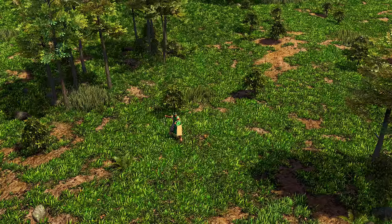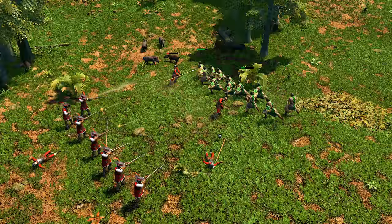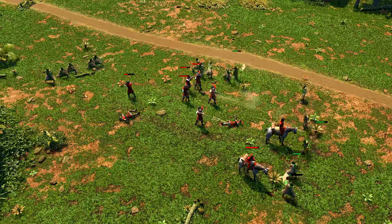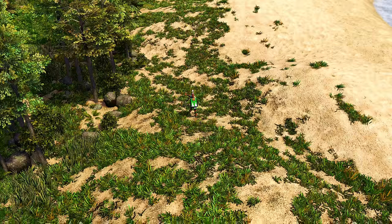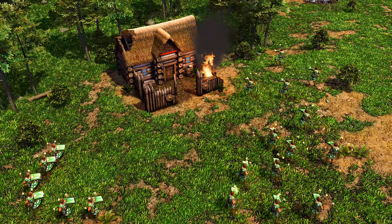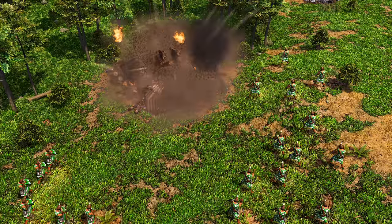The Bolas Warrior hurls Bolas to slow, snare, and damage foes — they are the bane of enemy cavalry and fleeing enemies. Hurrica, on the other hand, are siege infantry, devastating against buildings and units. Their projectiles hit like a cannon, inflicting siege damage and piercing through armour.